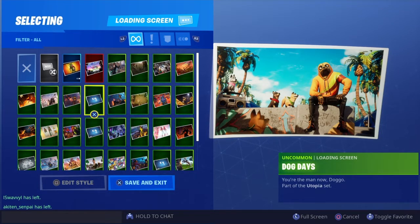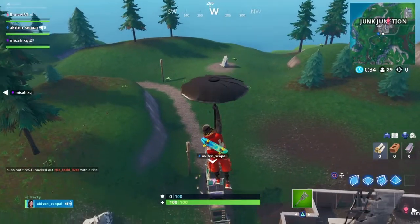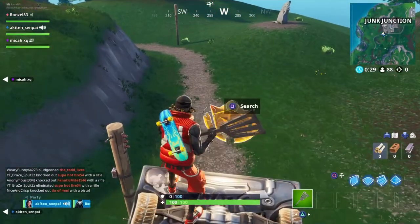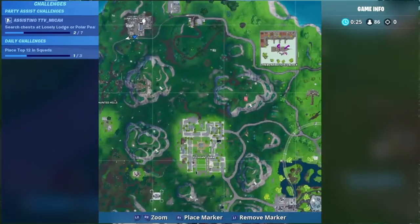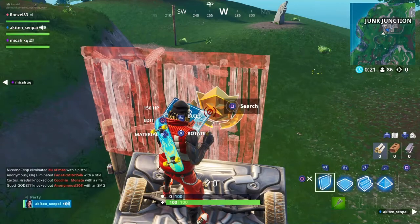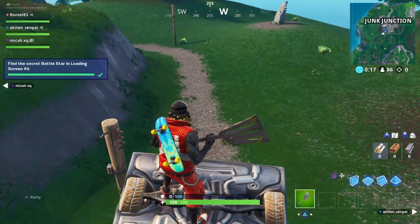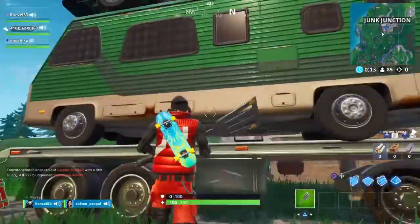Right here you can see it — there's the semi truck, the camper, and a car flipped up on top of it. This is located right in Junk Junction, on the rail side of Junk Junction, right there on the map. And there is your battle star — boom — from loading screen number three.